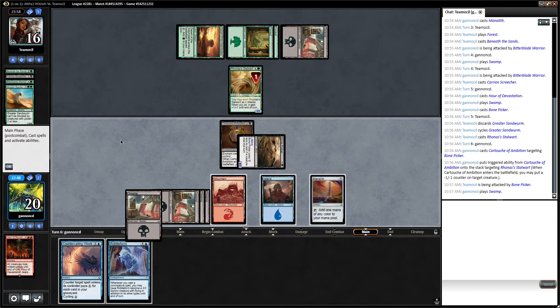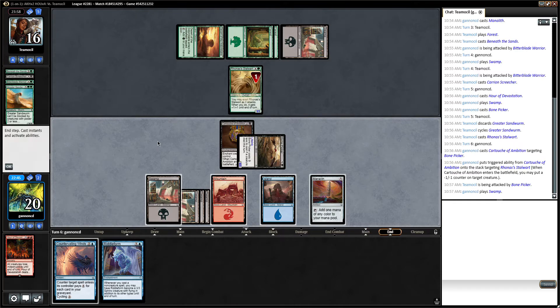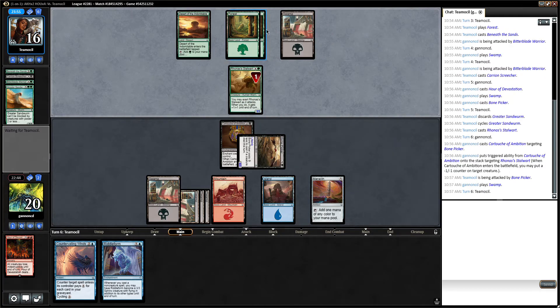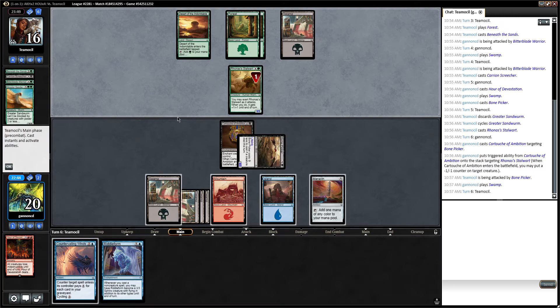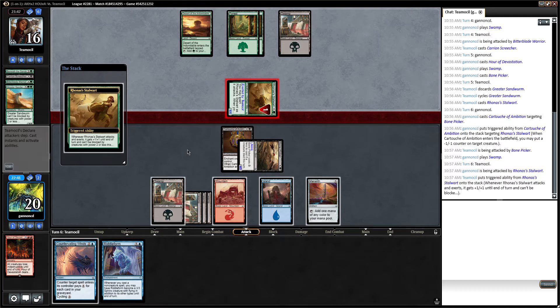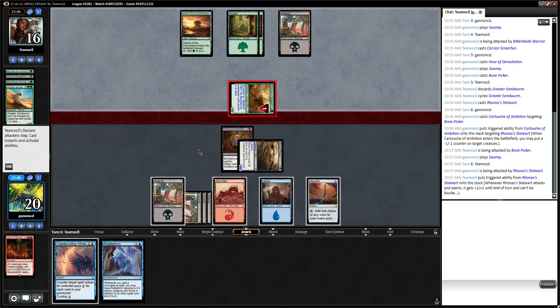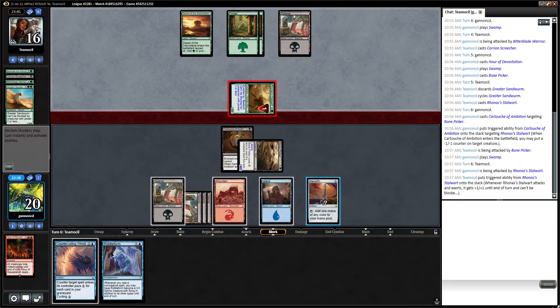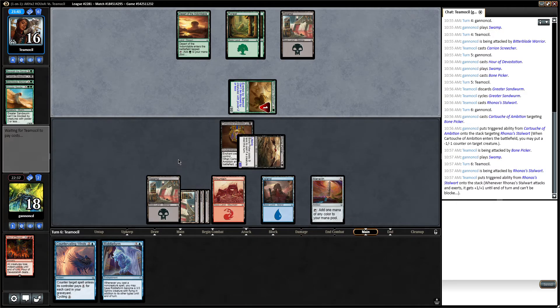I can play my land. It's kind of hard for an opponent in green-black to remove a 4/3 creature. What I'm thinking is maybe they have like Final Reward, or that card where they have to put a minus one, minus one counter on their guy, which would kill it. So I think we're in a pretty good position here. And even if they do kill it, then we have Riddle Form and a bunch of mana to keep scrying every turn, so that's not even bad for us.